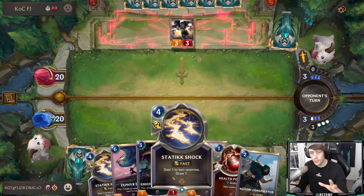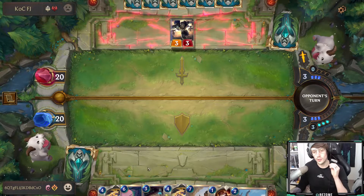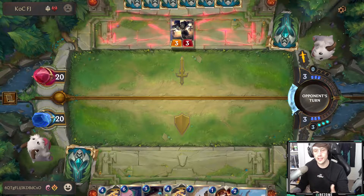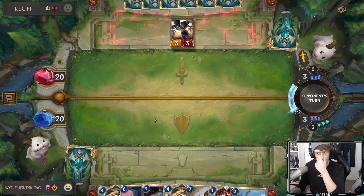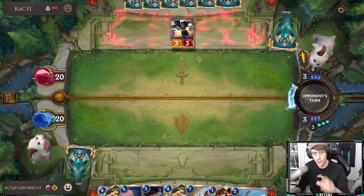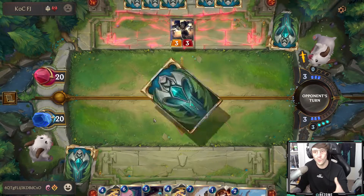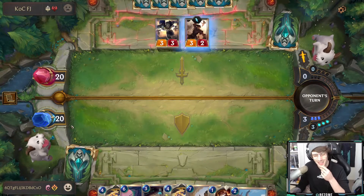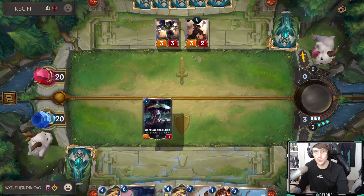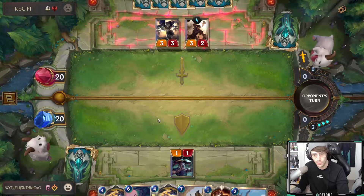Heimerdinger is so good but so bad at the same time. He's very weak — if he gets attacked he can get removed from the game with a spell click. But he can snowball really fast. He's a high-cost unit but very strong. I feel he's a little too weak, because there are a lot of spells that do three damage, especially in the mid-early game.